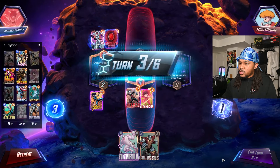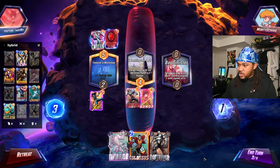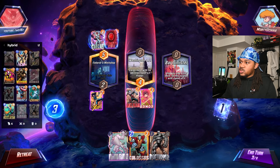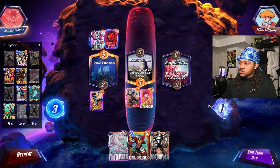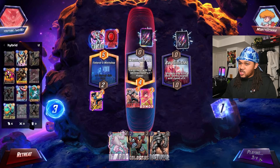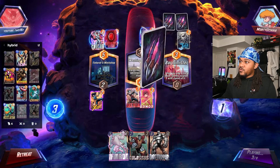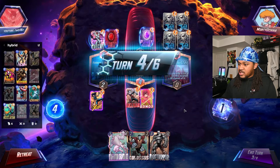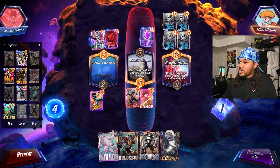Kaira — so he probably has the Kazar / Blue Marvel type deck. What I can do is literally just not play until turn five, because I could just get a whole bunch of Nimrods. He could move all these Jeffs one at a time if he really wants. I think that's just what we're gonna do for the last turn — just wait on Nimrod to pop up.